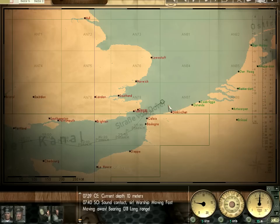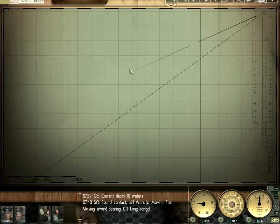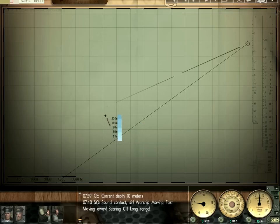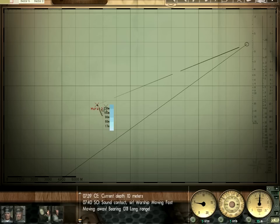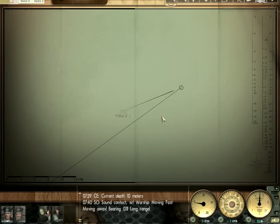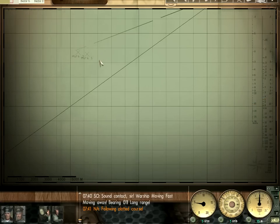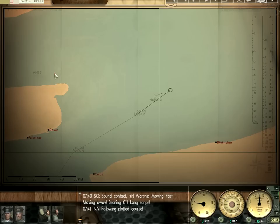We've reached the entrance to the channel and already we're running into some trouble. There is some kind of warship here — these contacts appear when you have the map contact update unchecked. It makes things a bit cheesy but you can figure out what direction somebody's heading and how fast they're going. It appears he's heading west or at least northwest. We're not even in the narrow part of the channel yet, so this could get a little dicey — hopefully we can weave our way around these guys.